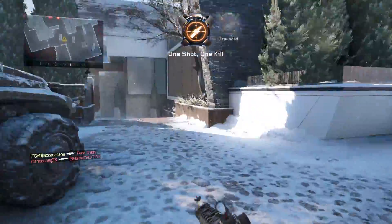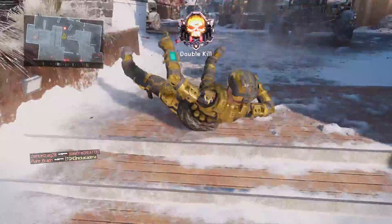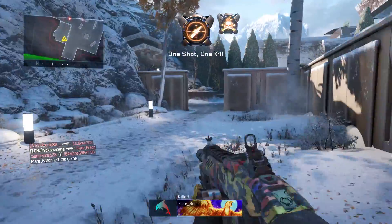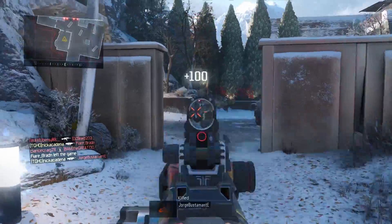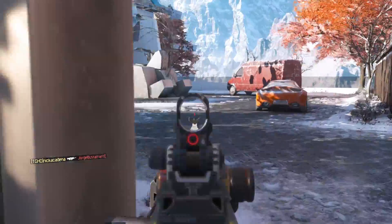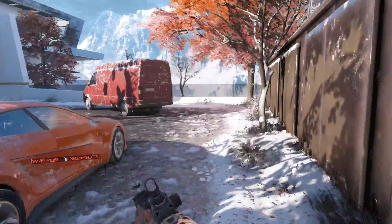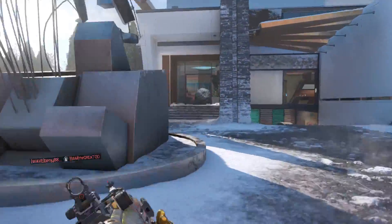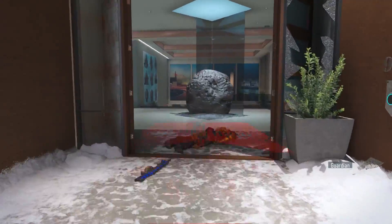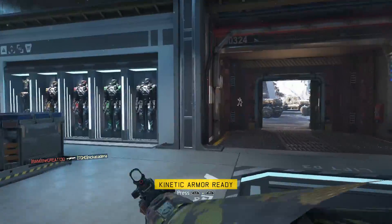For attachments, I'm running the XR2 with Fast Mag so I can reload quickly — I try to reload after almost every kill so I know I'll have bullets for the next guy. I'm also running Rapid Fire to get more sprays off, Fast Mag to reload quicker, Extended Mag for more bullets, and I believe I'm running Grip as well.